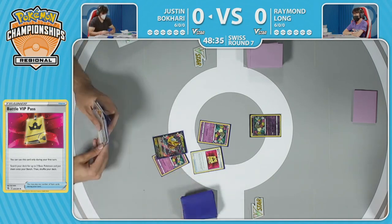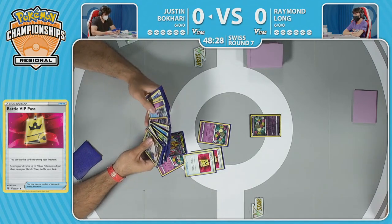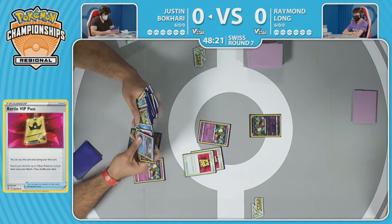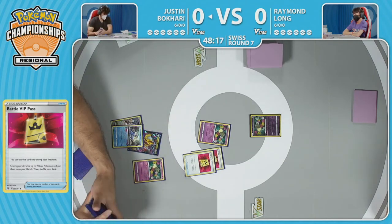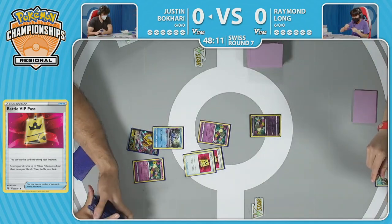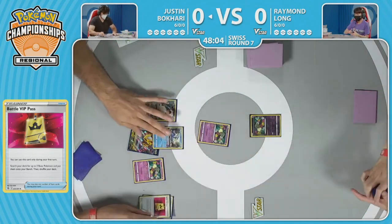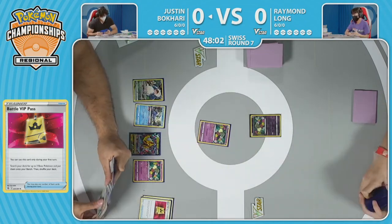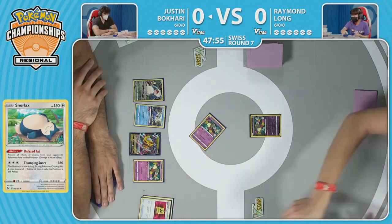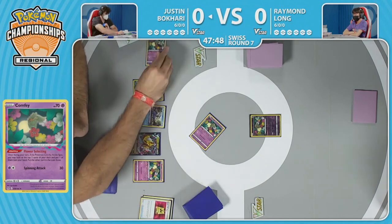Off that Battle VIP Pass, Justin also has another one — this is how you want to start off the game. Going to have at least two Comfeys, a Giratina V, and eyeing down something like that Cramorant and possibly that Snorlax — another great secondary attacker for this deck. That's certainly one way to get that one-prize Pokémon into play. Raymond is thinking, 'Oh boy, what are you trying to do to me?' Snorlax with Thumping Snore could certainly be a fun way to take some single-prize attacks.